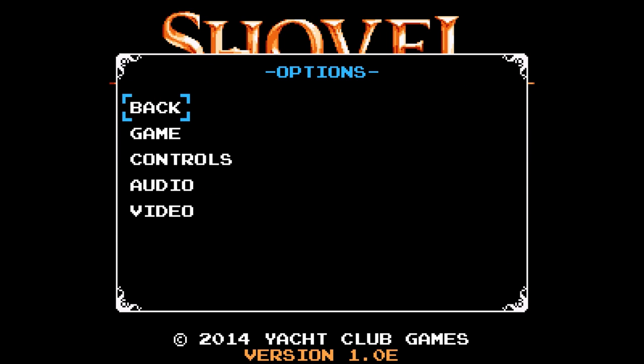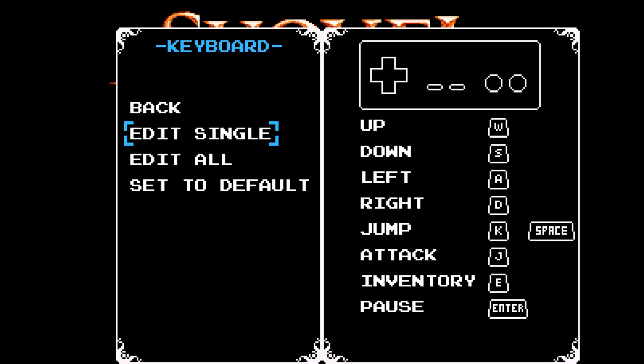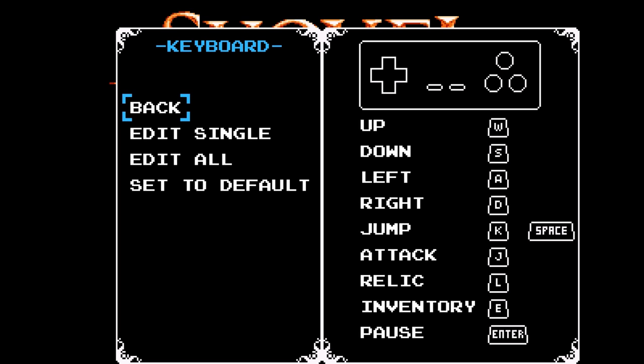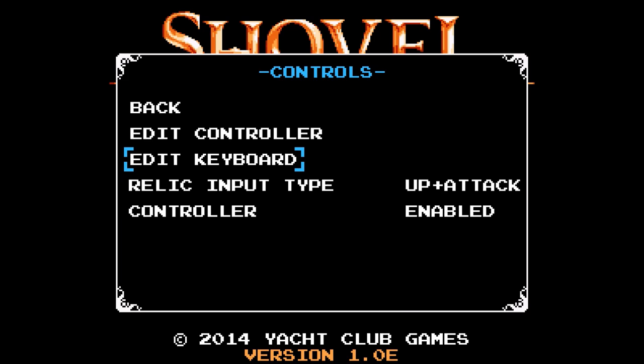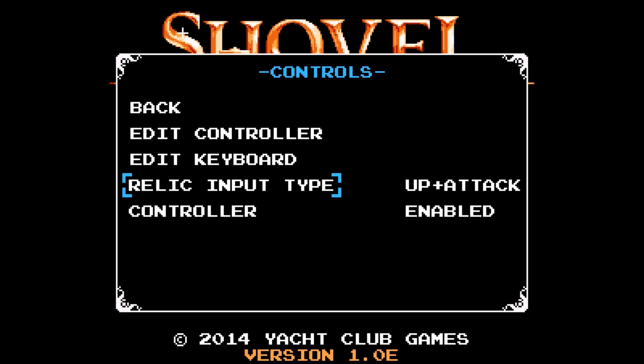Let's go to the options menu. There is no mouse control, and K is the control you use here. This is done in the 8-bit style almost to a fault, to the point where the options menu is awkward to navigate unnecessarily. You can edit your keyboard controls — you'll even see the NES controller up at the top. Thankfully, you can change the relic input from 'up and attack' to a separate button by going to keyboard controls and selecting relic there.